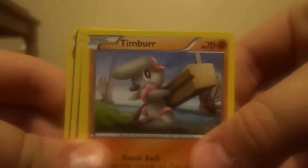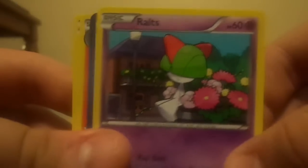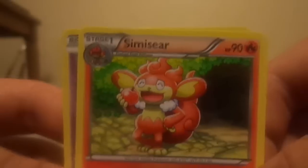I'll put my two rares aside for now. From my pack I got a Magnemite, Timbur, a Squirtle, a Ralts, a Colrus trainer — already have one of those but still cool — and also a Sear Tooth and a Koffing. If you watched last video, my brother also got a Koffing, so that's pretty cool.